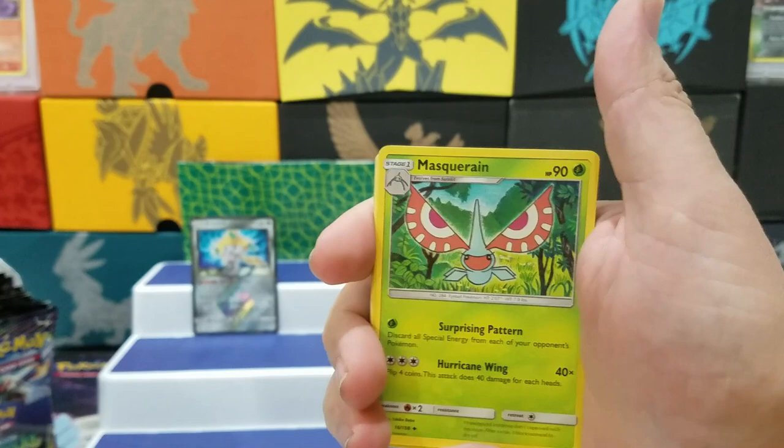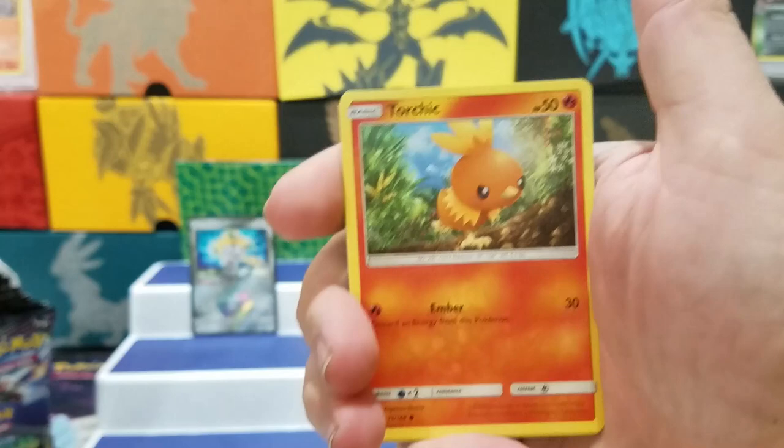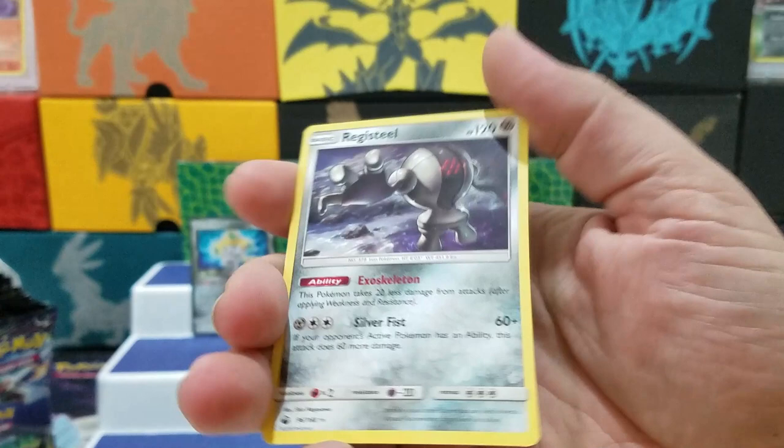Masquerain, Underground Expedition, Torchic, Luvdisc, Spinarak, Torchic, Slakoth, Treecko Reverse, and a Registeel.